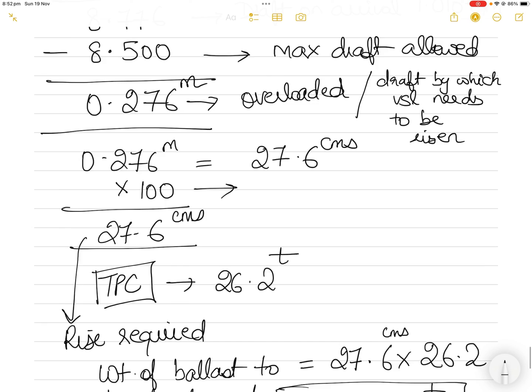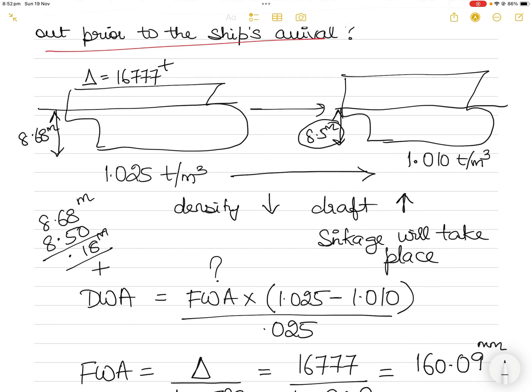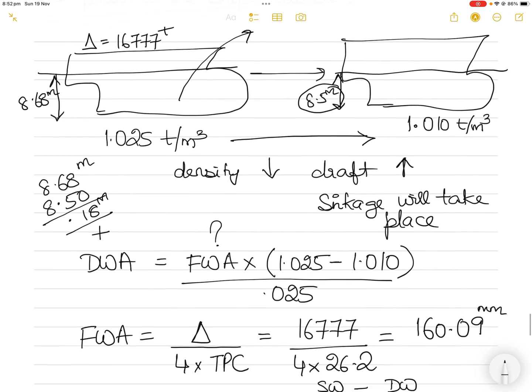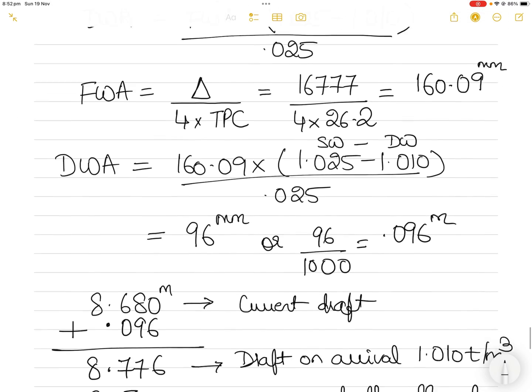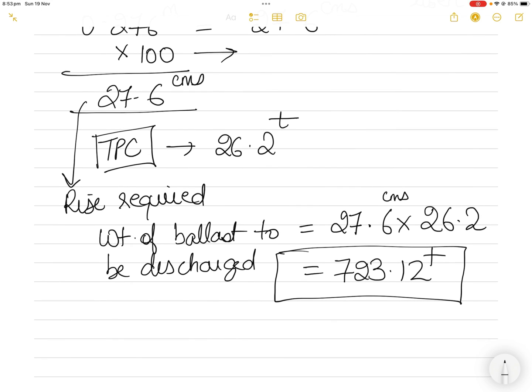If we discharge 723.12 tons of ballast, the vessel will rise by 27.6 centimeters. Then when it enters the dock and the density changes from 1.025 to 1.010, even as it sinks due to the density change, it still does not cross the maximum draft of 8.5 meters. By discharging 723.12 tons of ballast beforehand, we ensure the vessel meets the maximum draft requirement at the destination port.